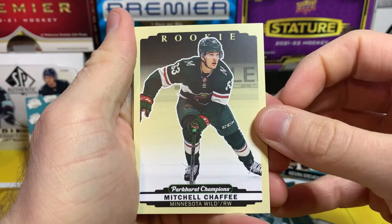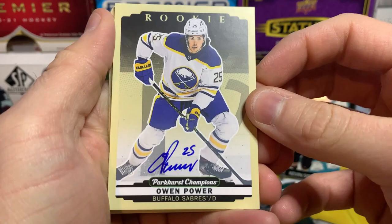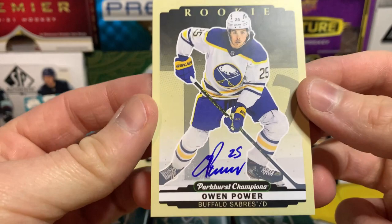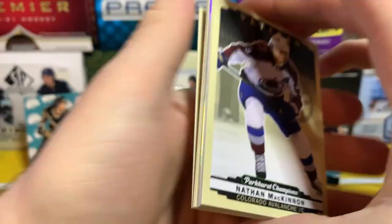Mitchell Chafee, Gabriel Landeskog, Jacques Plante the legend silver — oh, oh nice! Owen Power rookie auto, that's awesome! Our first Owen Power autograph — on-card auto, that is sweet. Definitely one of the better rookies to get. That is awesome!